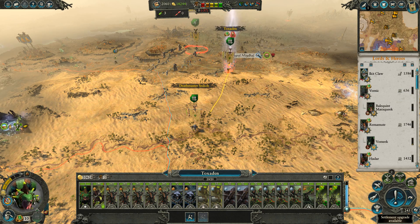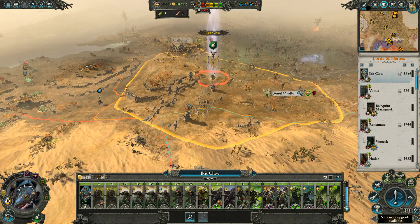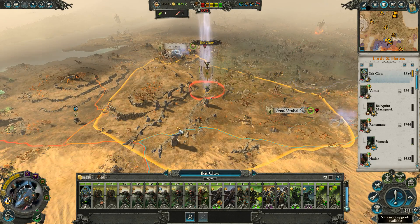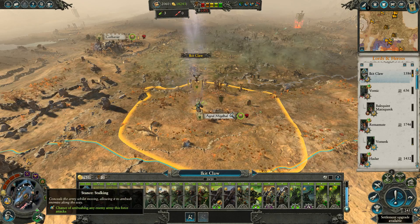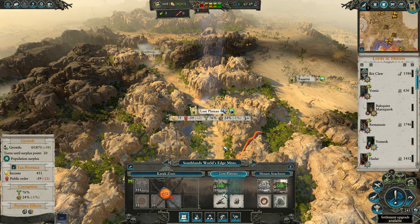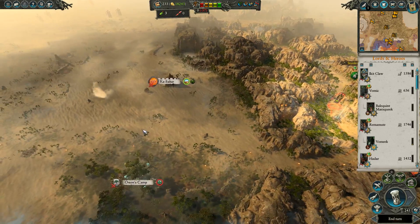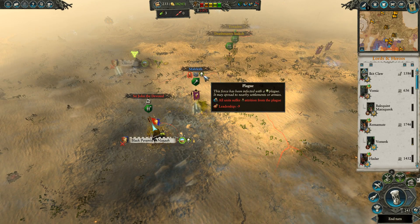I can make it just barely to reinforcement range. Ikit Claw's army is the least useful in a marching battle, and he's basically just going to hold down the fort until backup arrives. So he'll go near Agro Migdal and hang out in ambush mode. Where do we want to do upgrades? That seems fine. We are, in fact, out of money — we go through a lot of cash every single turn. Malekith has the plague already — he could bring it to us. We'd like to hit Khemri first, but if it looks like the Black Pyramid's available, maybe we should just go grab it.